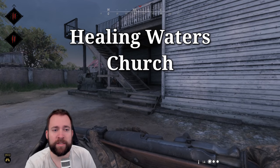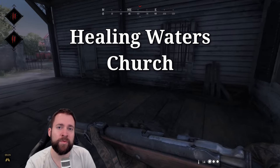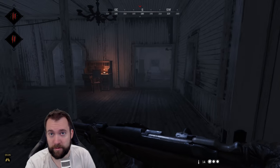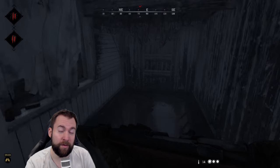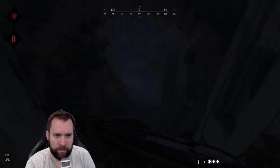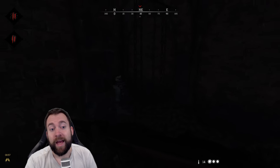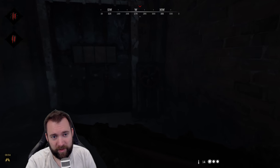This one is rather simple - Healing Waters church. They added a new entry point for the boss lair. Right here, underneath the stairs at Healing Waters, at the northwest corner, you can now go down this tunnel to the crypt. Pushing that one is already pretty tough.